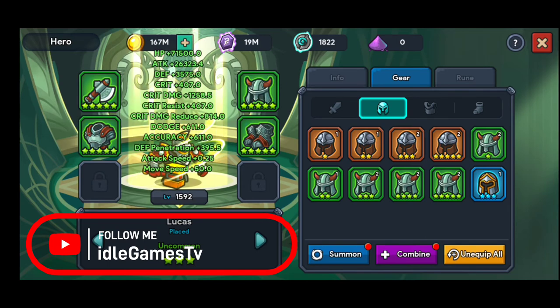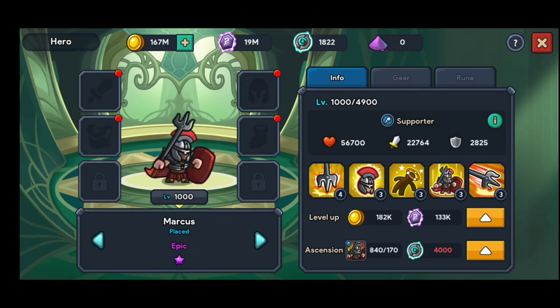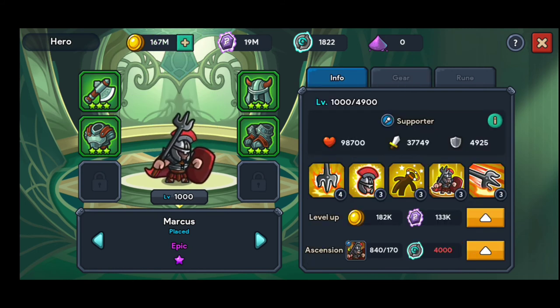This hero is at 31k. I'm going to hit auto equip and he jumps to 57k. As you can see, low stars — but you get the idea. Don't forget to take this into consideration: you do need the same equipment star level across the board.